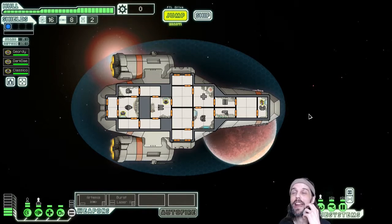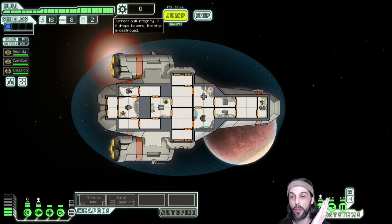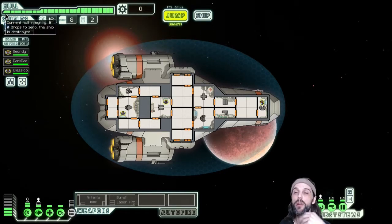There is a variety of things that might happen at these nodes, and that is what makes FTL such an interesting game. Looking at the HUD, starting in the upper left corner, you see a green bar — those are your hull points, currently at 30. If they are reduced to zero, your ship explodes and the run is over.